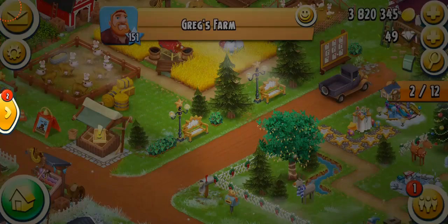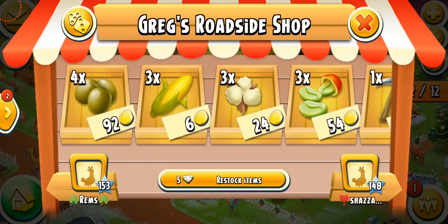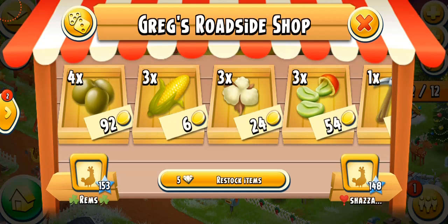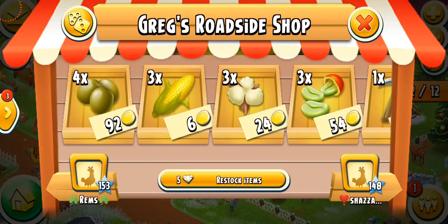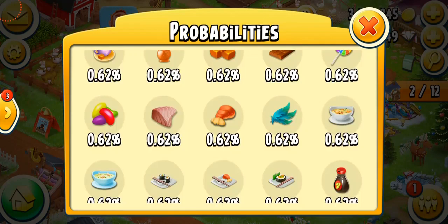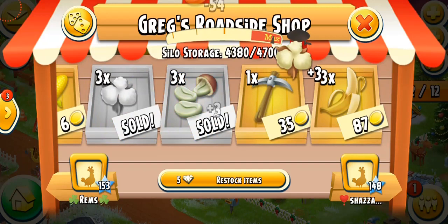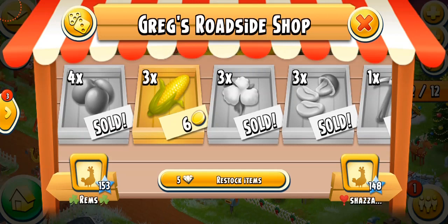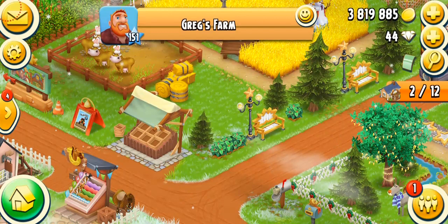The main feature Greg is known for is that he sells you goodies. Every day at about 8 p.m. Eastern time, Greg puts randomly selected things at a base price that you can purchase. Most of the time he sells crops, fruits, dairy products, and a little bit of tools. In October 2019, a restock option was also added, which means you can change the stuff you don't need. There are a lot of chances of getting fruits, and the least chance is getting tools. I'm going to get the stuff I need and restock the crate I don't like — though spending five diamonds for one restock is a pretty bad deal. Let's just do it — ooh, six pages. I'm not going to spend any more diamonds since I don't have a lot at the moment.